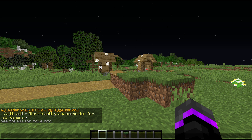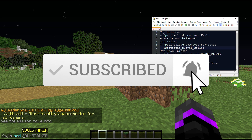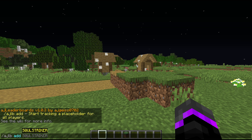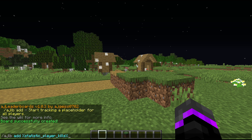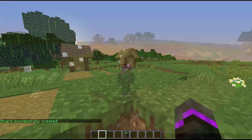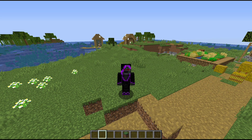The main command for AJ Leaderboards is pretty straightforward. To add a placeholder for tracking, use: `/ajlb add` followed by the placeholder. So we add the Vault placeholder first — that one's created. Then we add the kills placeholder, and finally we add the votes placeholder. Once all leaderboards are created, we can start adding them to other plugins.